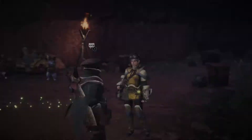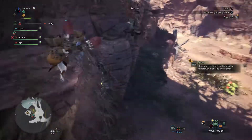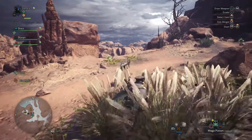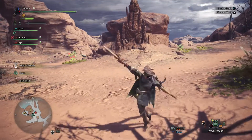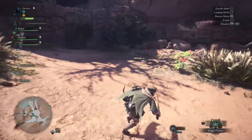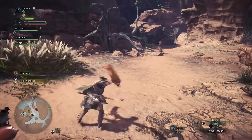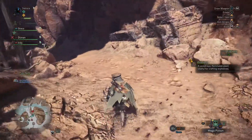In terms of demon mode, you actually build up the meter — it's underneath the weapon durability. When you fill that up you become a more powerful version of yourself and attack harder. You also look different. The stance changes when you're in demon mode — the swords go underhand, which is so badass.